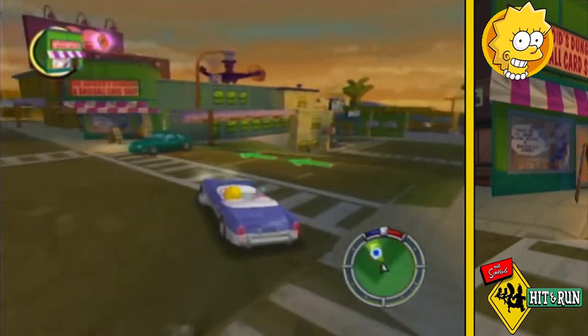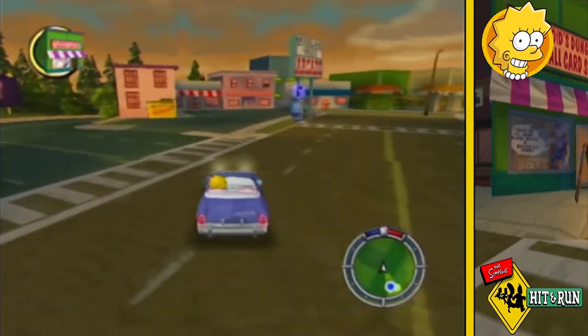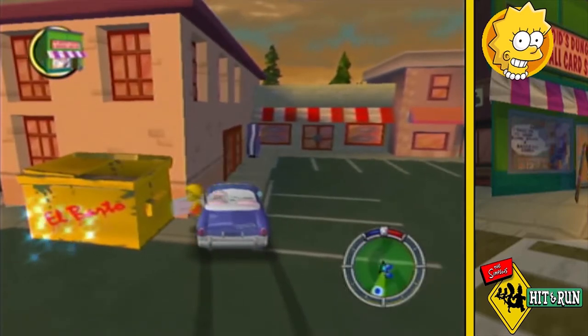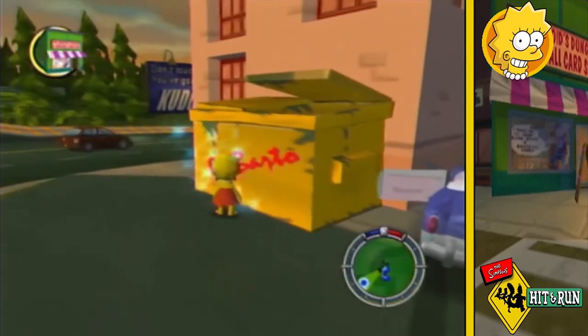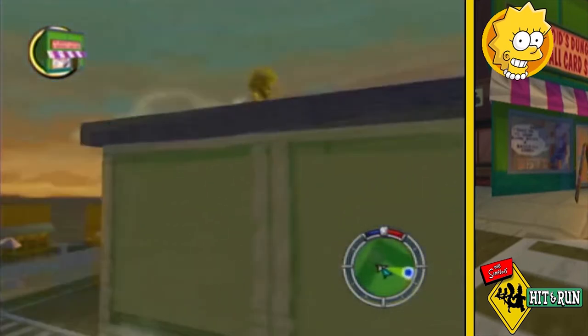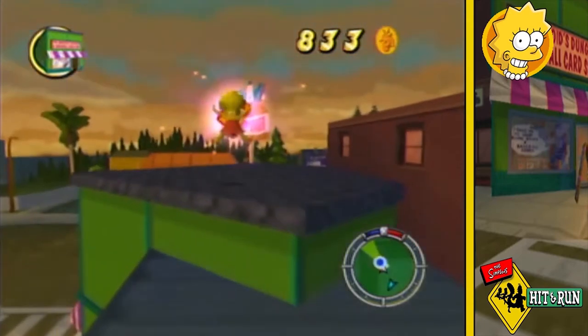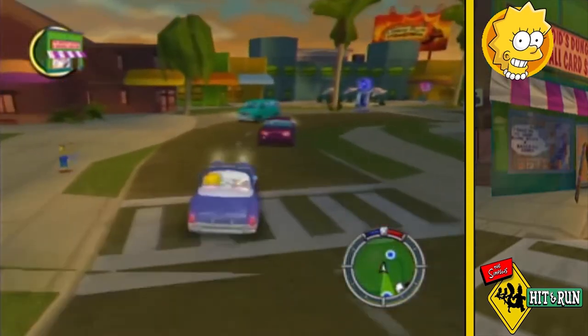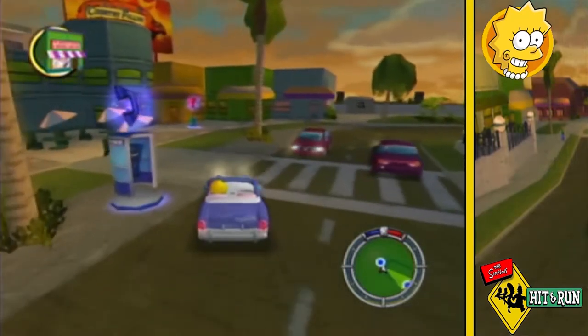Rather than going into the comic book store to do the story missions, I instead decide to go collectible hunting first. I start by checking out a gag, then go to the roof of the comic book store to grab a collector card. Then it's just a short drive down to find Mr Skinner's bonus mission.